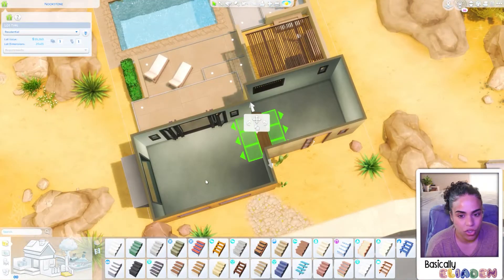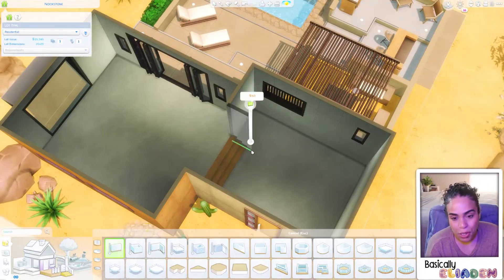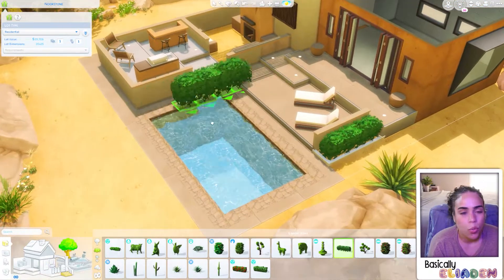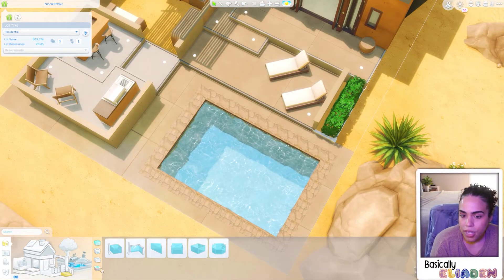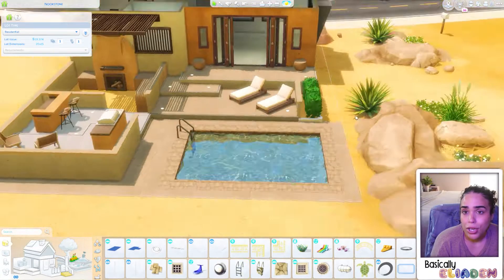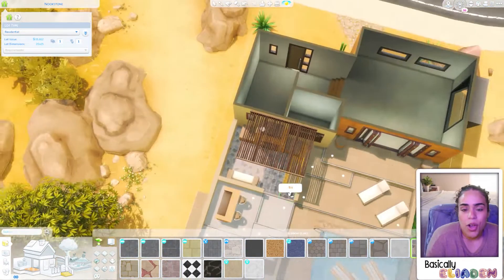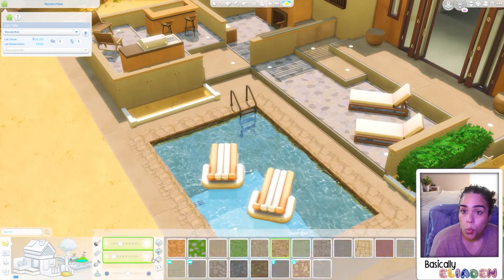You'll see my struggles in the next video. Another issue was that I really wanted the pool to fit two floaties — just to emphasize that this build is for two sims, maybe two workaholic sims finally taking a little vacation. They can rent this space, relax, and if they don't want to cook there's plenty of amenities just across the way.